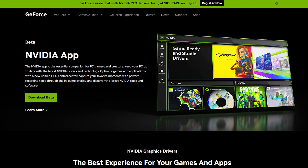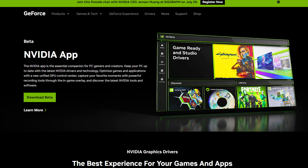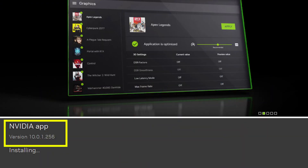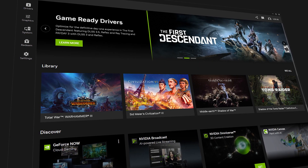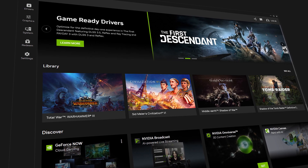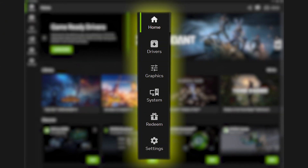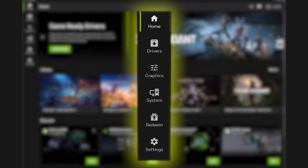Downloading the app is relatively easy, but I strongly encourage you to download it directly from NVIDIA to avoid the risk of malware. I installed version 10.0.1.256, which is the current beta version available at the time of filming this video. The app interface looks good and is really easy to use, which is a welcome improvement over the old control panel interface. There are options on the left to download, update your drivers, tweak your graphics settings, redeem gift cards.